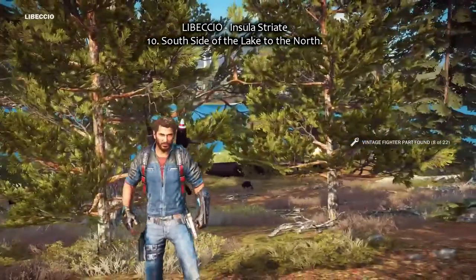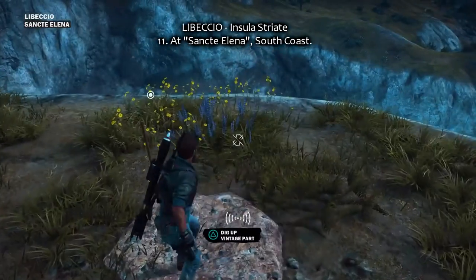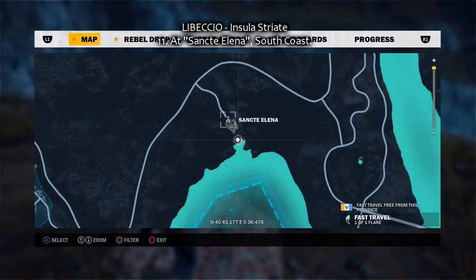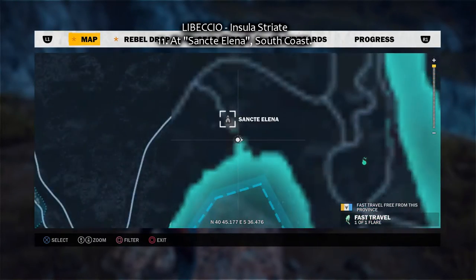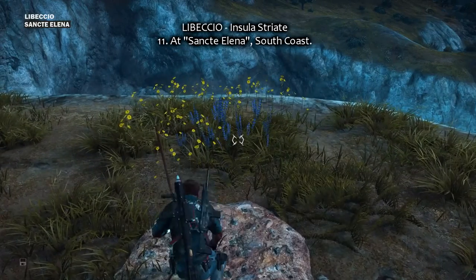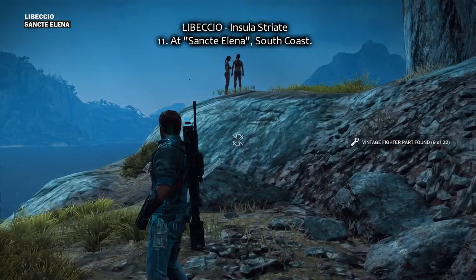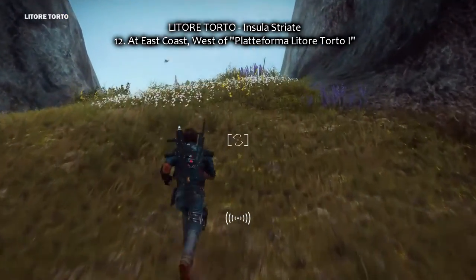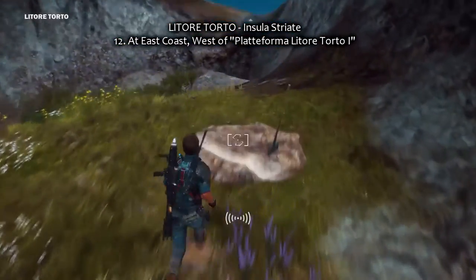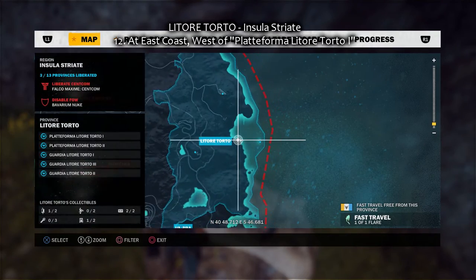Let's continue with 11, here in this little valley where people are talking, at the border south of Sancte Elena, the church. Some people are standing there. Number 12 — Littore Torto at the east coast, at the rest of Blood Deformer Littore Torto 1, the oil platform.